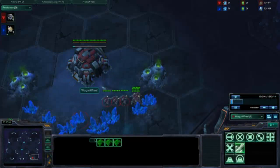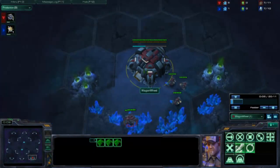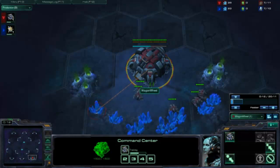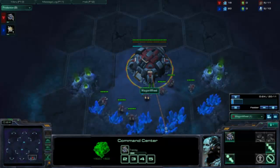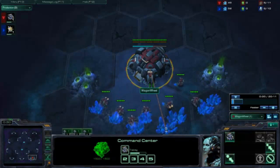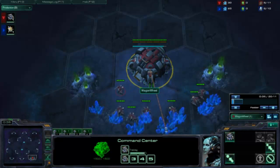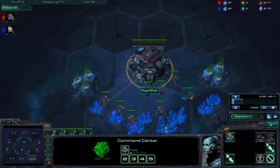Alright, hi guys, this is Wagon Wheel here, and I'm going to go over my TVP with you. So, a basic overlay of this build is just a 1 rax FE into 5 rax pressure, and then I go up to my Starport Tech. A lot of people have been talking about the bomber build, which I don't like as much. I used to do it, but by the time I got to his base, they already had a lot of stuff. So, I like to do this earlier timing attack.